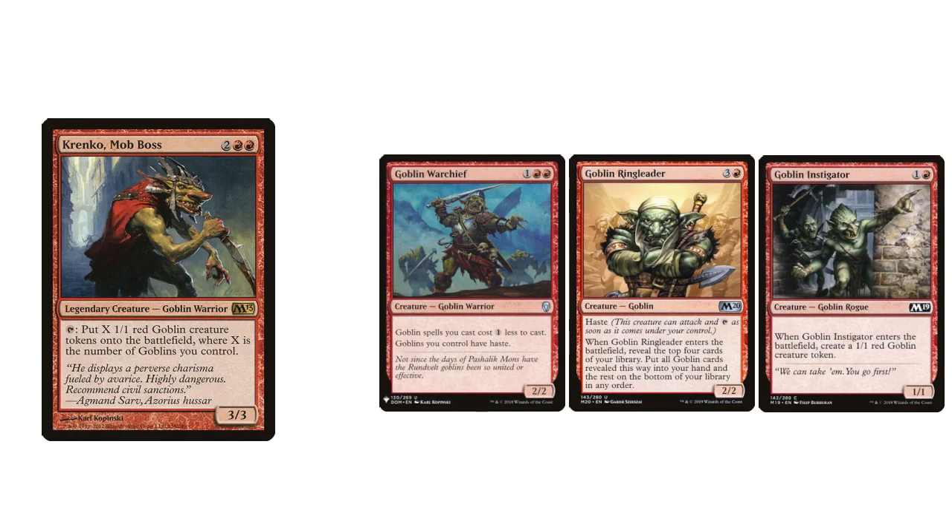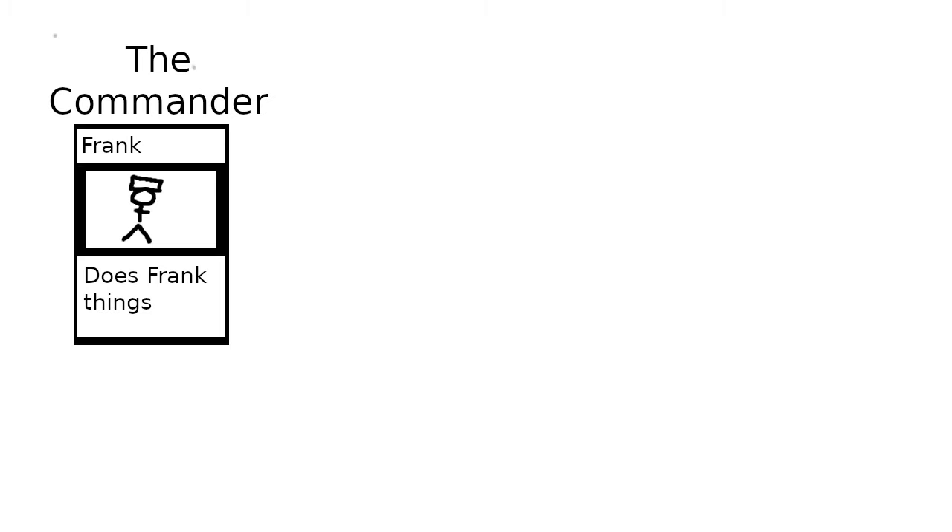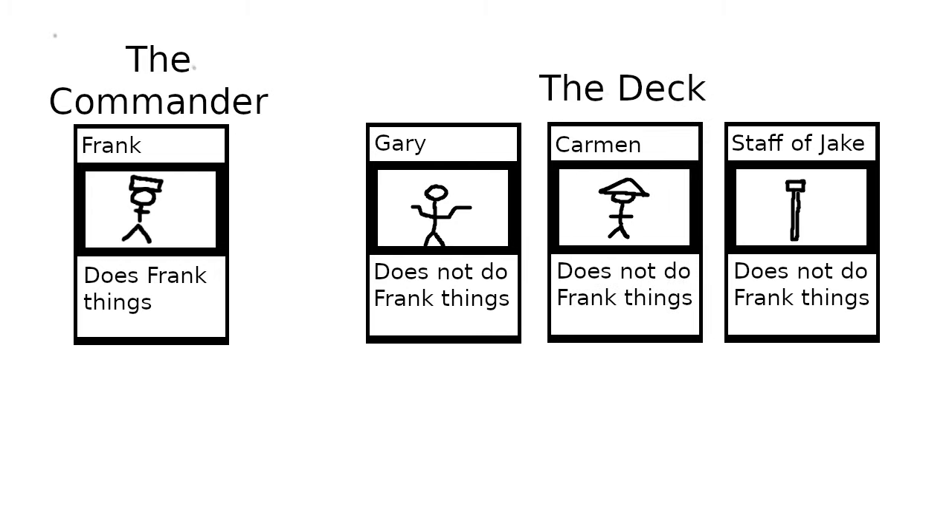But something you might notice about that plan is that the commander and the deck do basically the same thing — play goblins. A lot of strong decks will opt to have the commander do something tangential to the rest of the deck, tying in with some key cards, but broadly offering something different in nature than the rest of the deck. My favorite form of this relationship, however, is where the commander does the exact opposite of the thing that the rest of the deck is trying to do. Basically, you pick out a commander and then build a midrangey deck with a glaring weakness solved by that commander.